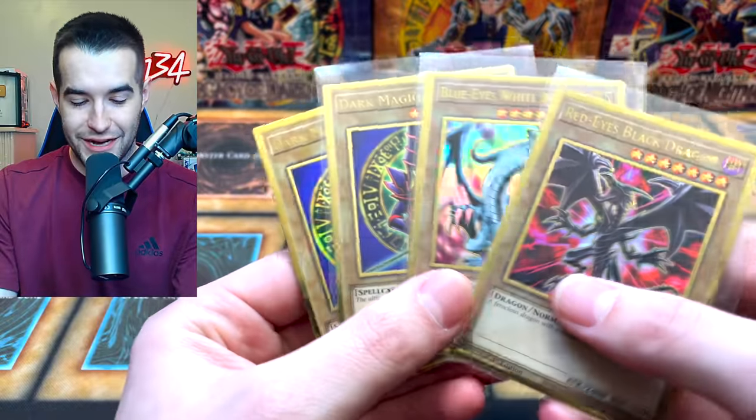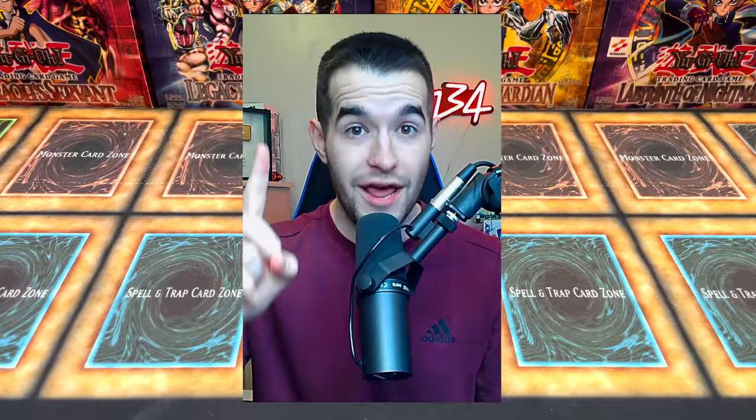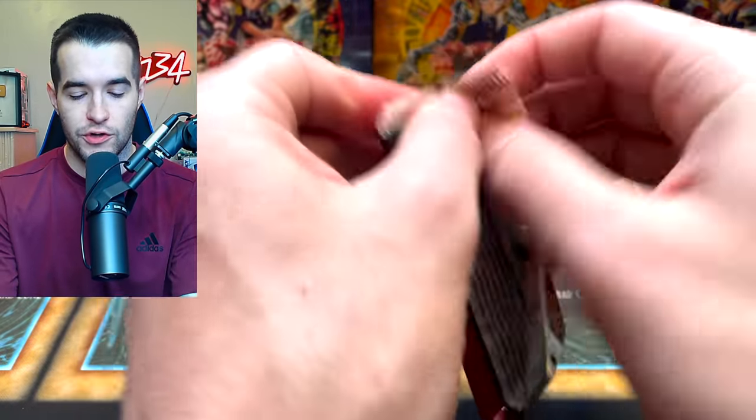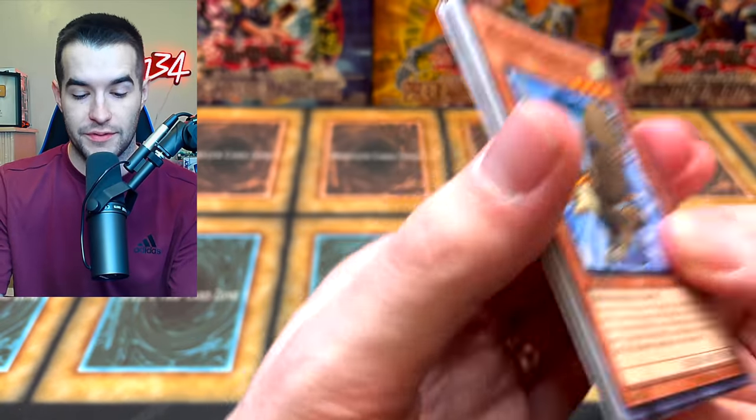So far we have pulled Red Eyes Black Dragon, Blue Eyes, and two Dark Magicians from one box. One box — that's crazy. And now we have another Legendary Collection 2 at the Duel Academy years. We've already pulled incredibly nostalgic Secrets, so let's see if we can keep it up and pull something awesome.